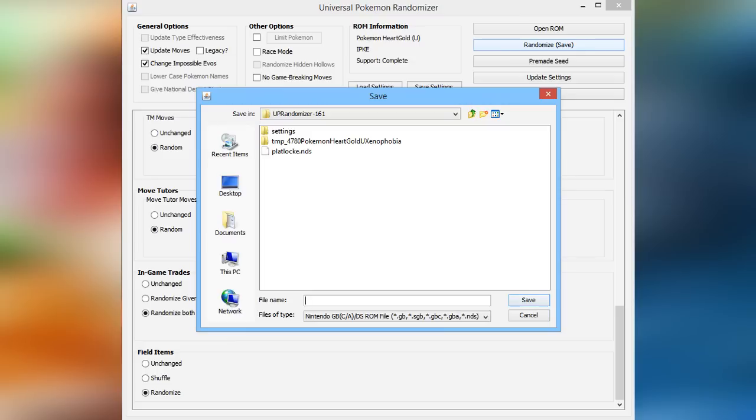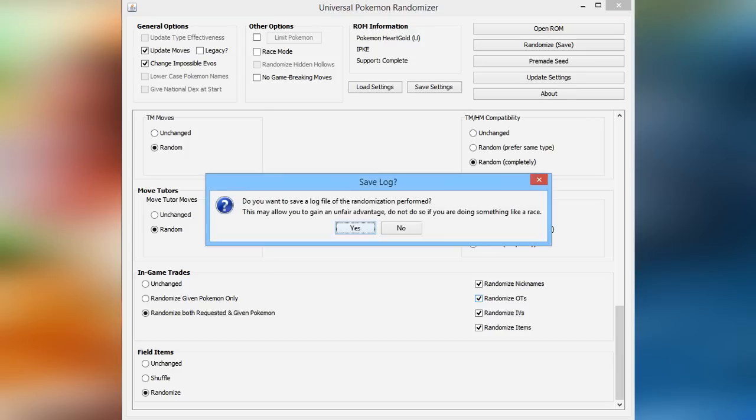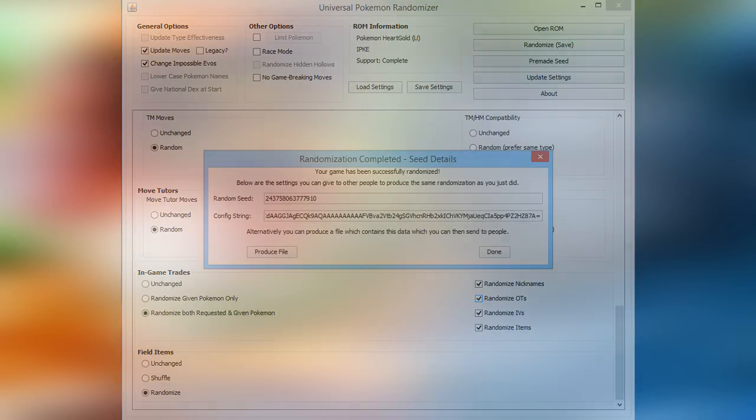Everything else is randomized too — like field items, in-game trades, and move tutors. And once you're finished, you just save the ROM, and that is you. We're saving it right now. I also randomized all trainers, like nicknames and IVs and stuff. So, yeah, there we go.